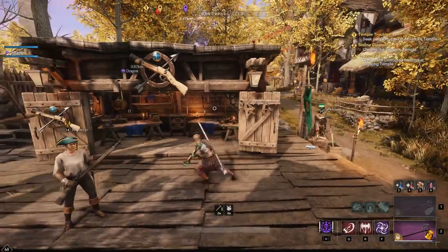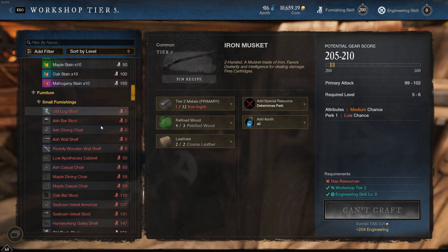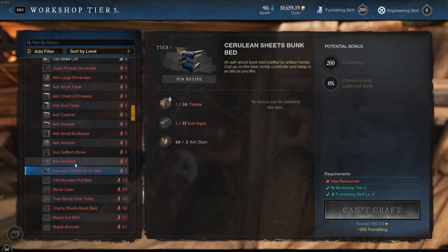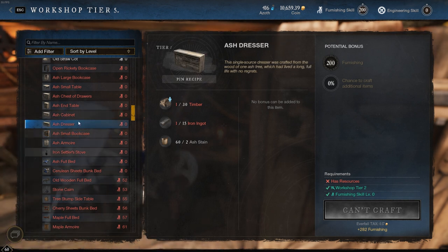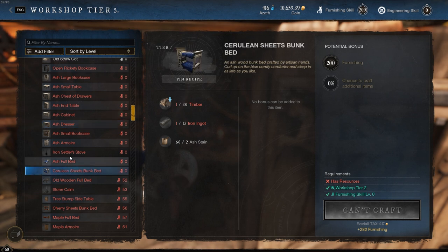Let's start with the best way to level furniture making. It's pretty straightforward — you're really only going to need three things from zero all the way to 200. The first thing you're going to be making is anything from the Ash set: the Ash full bed, Ash sheets bunk bed, Ash armoire, Ash small bookcase. They all take about the same mats and give 282 furnishing experience per craft. So zero to 55, make any of these — I made the bunk beds, but they're all essentially the same.